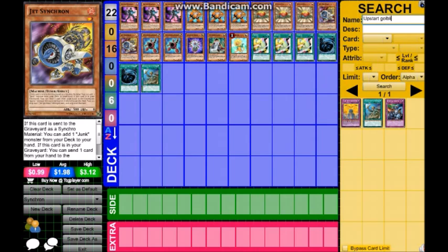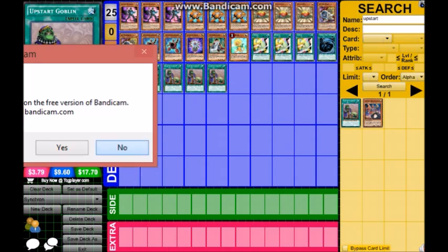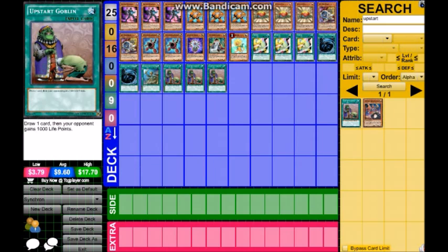Next up is Upstart Goblin. We are going to get three of these. Some people don't like this card but it's required here — this deck needs consistency and this helps greatly. It gives your opponent 1000 life points but it's worth it for the draw power.